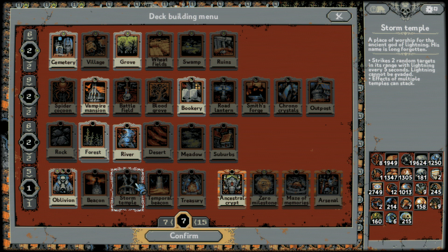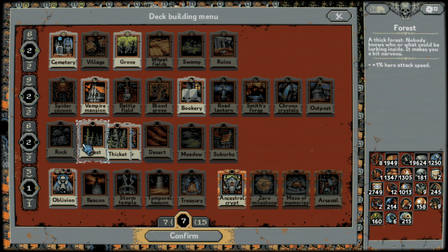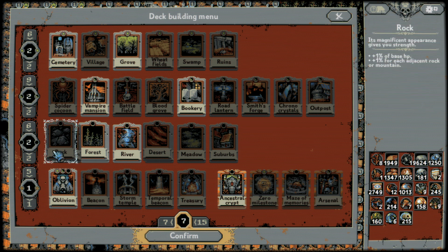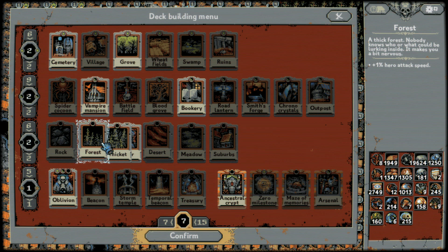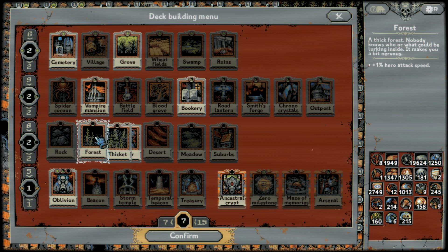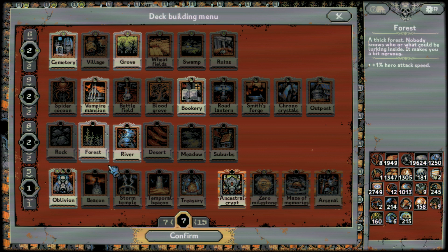Storm Temple is good in the mid-game. What you can do is put one on one corner of the map and one on the other corner, and then when you're doing your forests and rivers, you can use your normal forests in line with the Storm Temples to make the burned forest tile combo. It gives the same burned forest effect regardless of whether it was a thicket or forest. Fill the outside of the map with forests, then fill the rest with rivers and thickets — that gives you a nice combination of attack speed and magic damage. You can get around 50 magic damage mid-game, which helps a lot. Late game it falls off, but mid-to-early late game, it's a decent strategy for Warrior and Rogue.